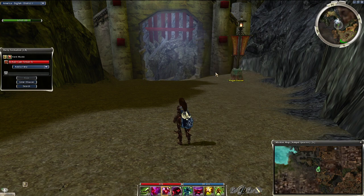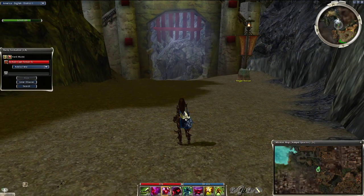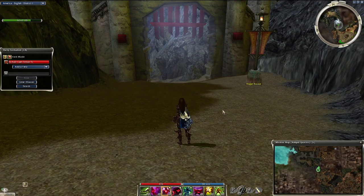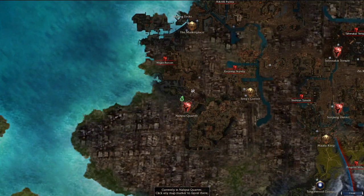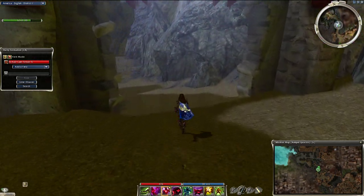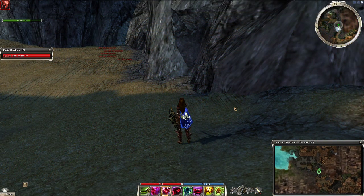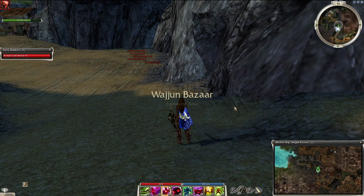Once you have the equipment, the character, and the location all unlocked, you're able to do the farm. I'm going to showcase what this looks like and explain what we're doing along the way. To start, once you're ready to go, head outside to Waijun Bazaar. Make sure you have hard mode enabled — in normal mode the mobs scatter and have very unpredictable behavior, and you can't pull them to get them all stacked up where they need to be.